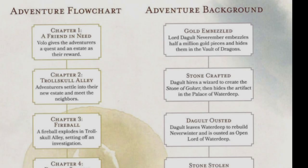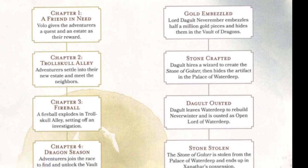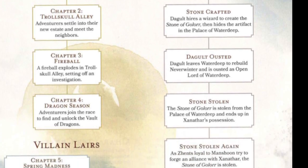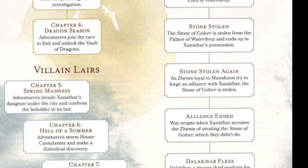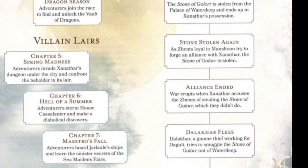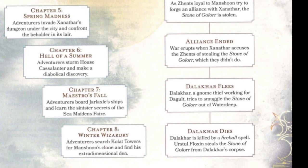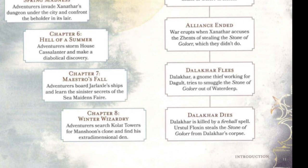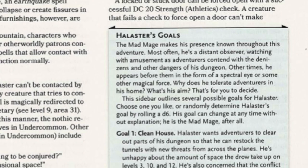One of the nice things about modern modules is they provide a campaign for you — everything you need to know about the story is contained within the hardcover book. In the first few pages of a typical module, you'll get an overview of the story and the various plot points. Waterdeep: Dungeon of the Mad Mage is quite different. There is no story. You're given a few possible motivations of Halaster, but it's really up to you to provide a reason to explore the Mega Dungeon.